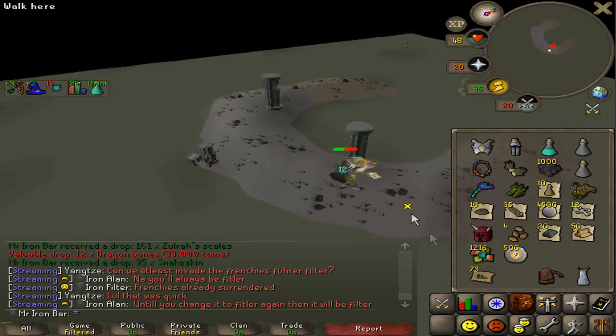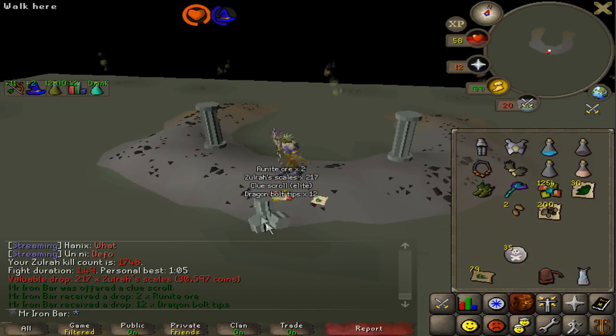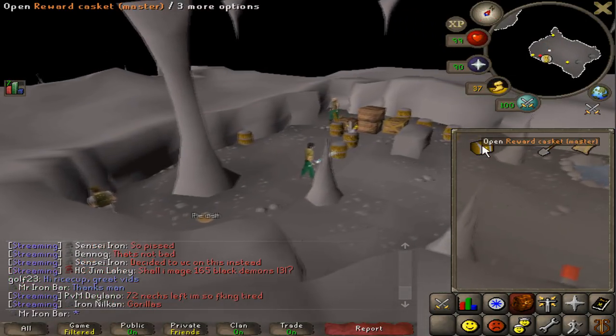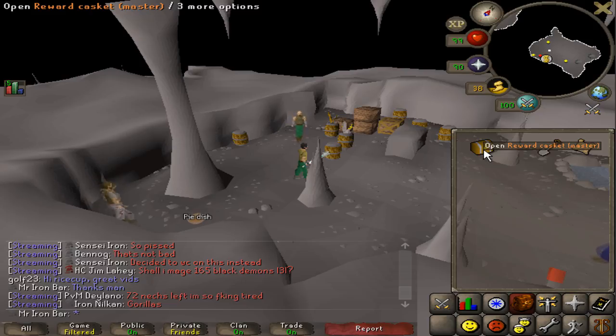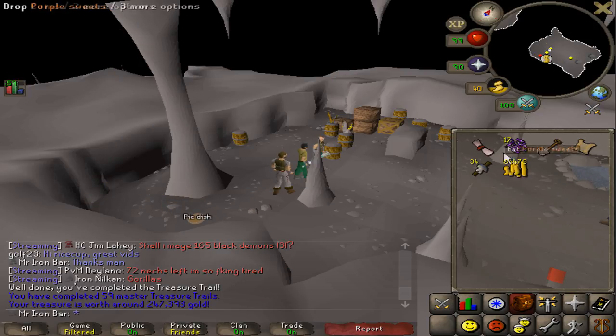My last kill of the day and I get an elite clue scroll! We must be nearing 60 master clues — can we keep the unique items going? Oh, unfortunate — I'm one off 60.